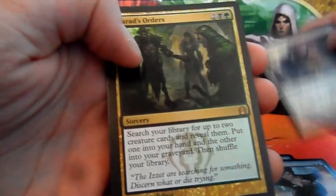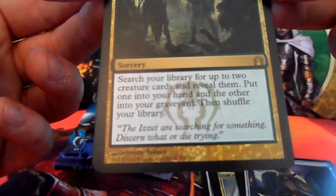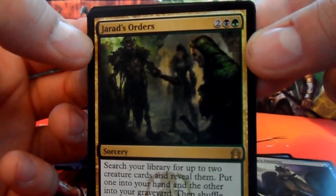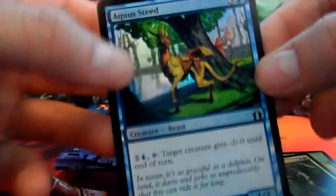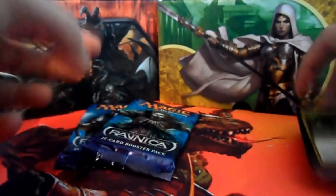And we have our rare: Gerrard's Orders. Search your library for up to two creature cards and reveal them. Put one into your hand and the other into your graveyard, then shuffle your library. It costs four, two black and two green, so that is pretty nice. And we have an Island and a foil uncommon — Aquus Steed — a nice foil as well. So Gerrard's Orders is our first rare. Not bad, not bad. Let's get cracking on the second one.